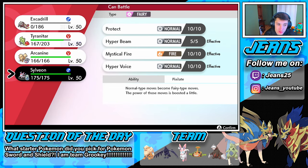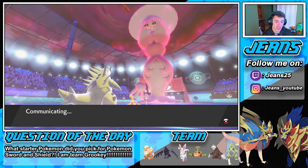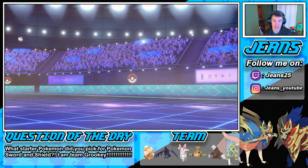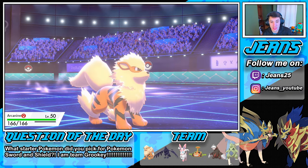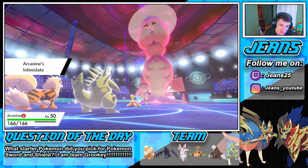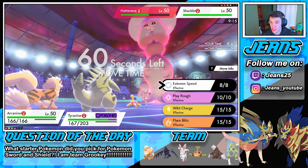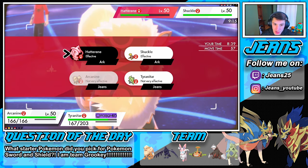I really want to save Sylveon with Throat Spray. We can use a fire move — we're going into Flare Blitz on Hatterene. Oh no, Shuckle's attack raises — Shuckle is a sneaky little dude. But we are going into Flare Blitz on Hatterene.